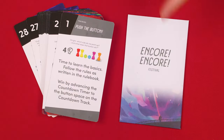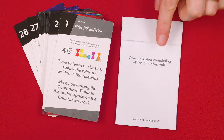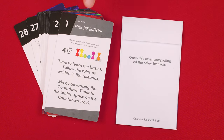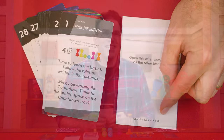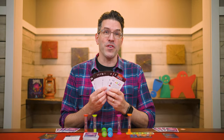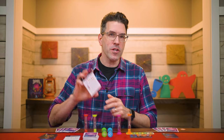I should also point out the game comes with this envelope. As it explains here on the back, you open this after completing all the other events numbered 1 to 28, as this contains the final events 29 and 30. I want to leave the various events for you to discover as you play, but there are two types that might be good to go over together.